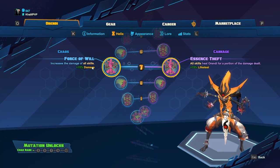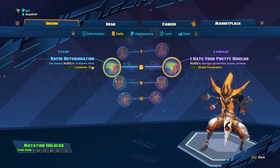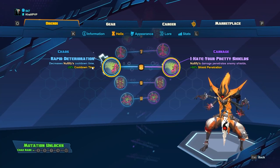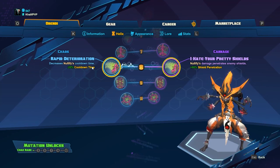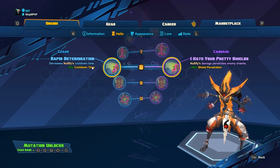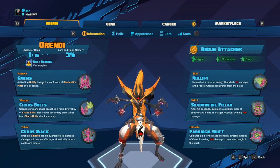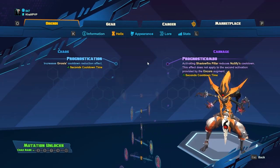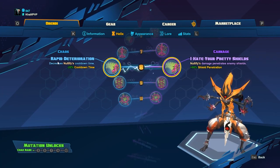Level eight: Rapid Deterioration or I Hate Your Pretty Shields. Shield penetration is good, but I personally prefer Nullify's cooldown reduction so that I proc Gnosis, which in turn helps me proc Shadow Pillar. For that reason I go with Rapid Deterioration.